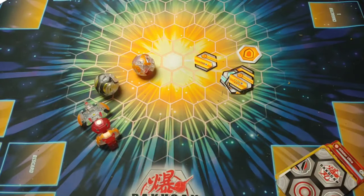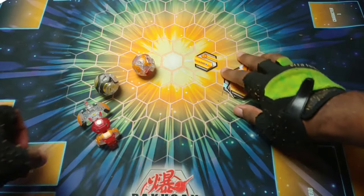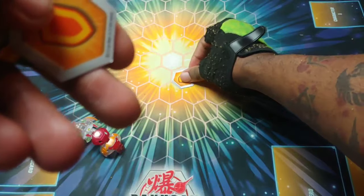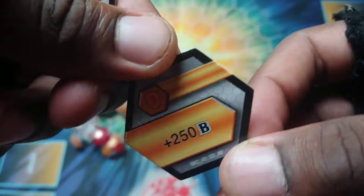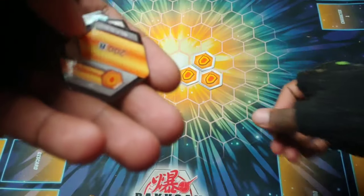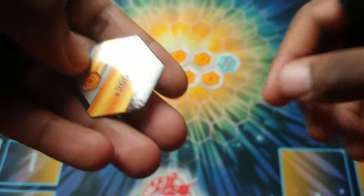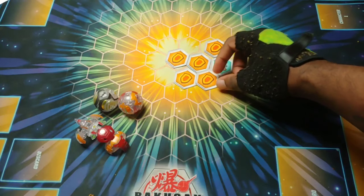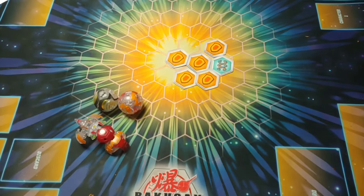Now let's get into the cores. We got plus 100 for the shield — not the best but it's a core. Plus 250, that's a pretty good one. Plus 150, plus one for the shield — not the absolute best. Minus 200, a little bit of a trap for your opponent. Minus 200, plus five — another trap. A lot of trap cores in here, and then plus 200. Core-wise they're not the greatest, but a lot of shields.